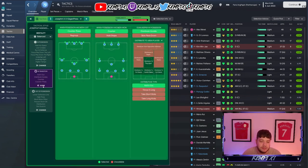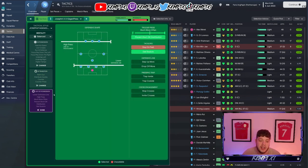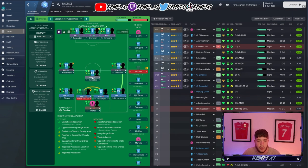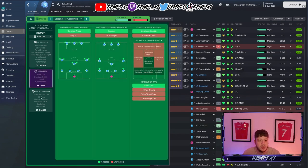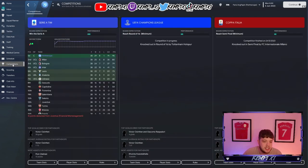At a higher tempo as well — you've got to roll it out, distribute quickly, counter and counter-press, lower defensive line. The high defensive line tends to absolutely kill you, so the low defensive line probably makes up for the fact you've got one centre mid on deep-line playmaker support and two ball-playing defenders in there as well. High press, much more often triggering the press, prevent short goalkeeper distribution, and get stuck in.